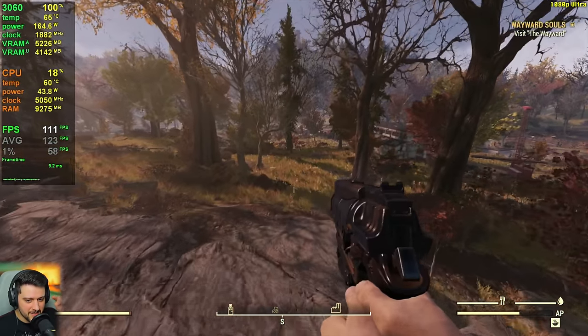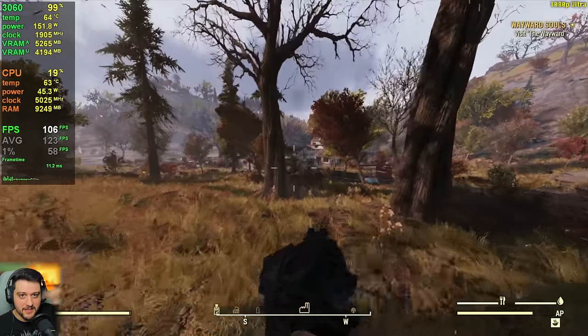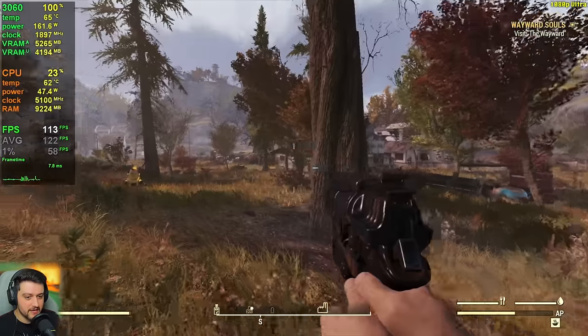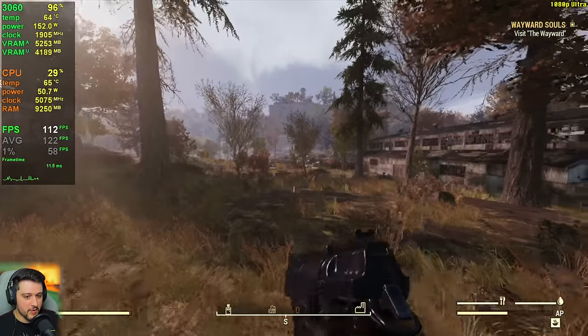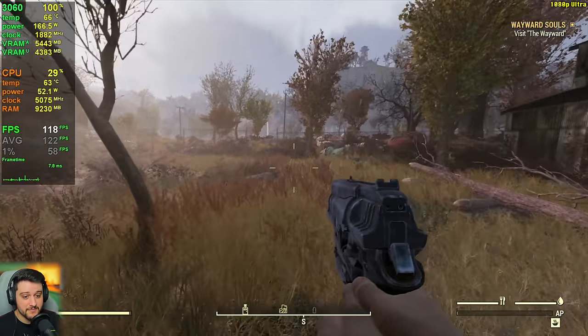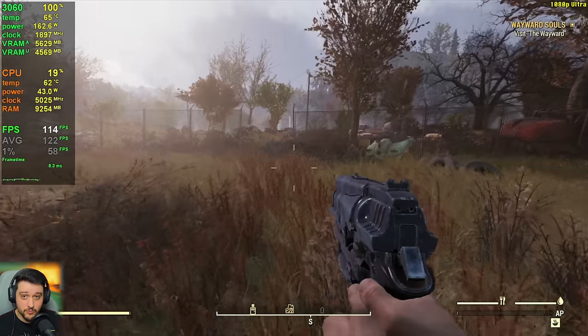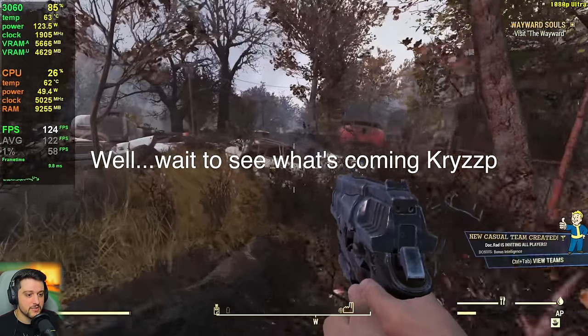The frame time graph sometimes has a little bit of micro-stuttering — you can see it when it happens. But it's nothing major, and it will only happen whenever you unlock the FPS. If you have it capped to 60 frames per second and you get 60 FPS all of the time, it won't really have any stuttering issues whatsoever. It's actually a really, really smooth experience, thankfully.